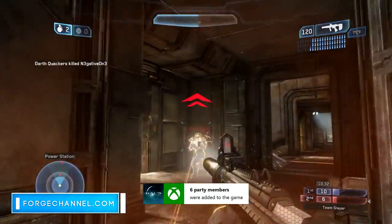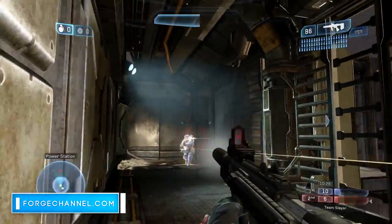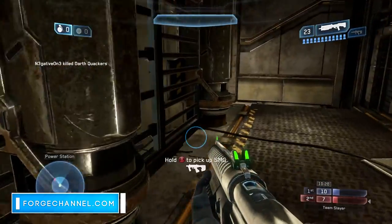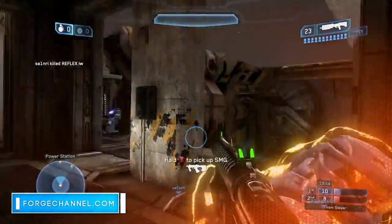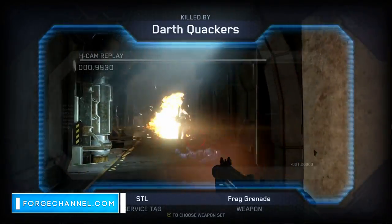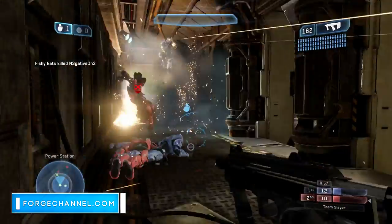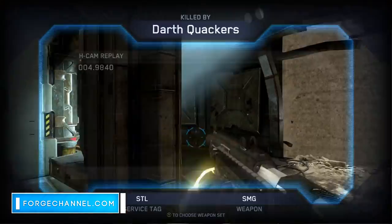Secondly, state your gamertag and any co-forgers' gamertags. Include the recommended player count and a description of your map. You will also need to state what campaign level you played, the difficulty, and whether campaign scoring or timing was enabled. This is required because there is currently no file browser or Halo Waypoint link, so the leaderboard system is the best way to share maps. Make sure campaign scoring or timing is turned on or your map won't appear in the leaderboards — if unsure, just replay the level with those options on.